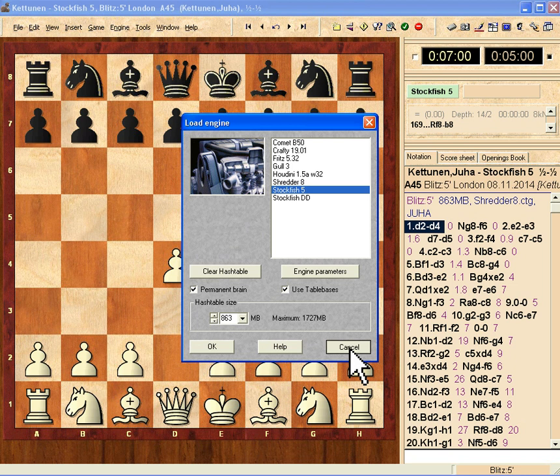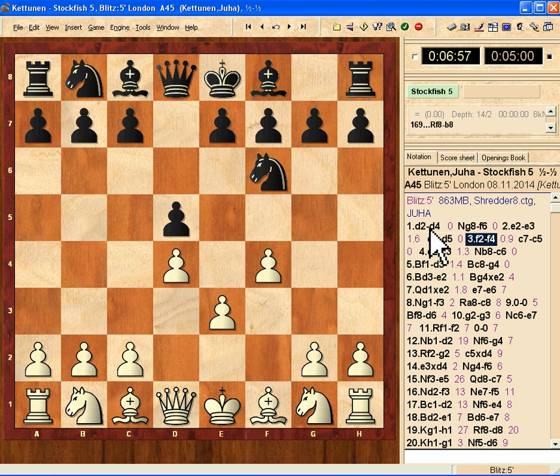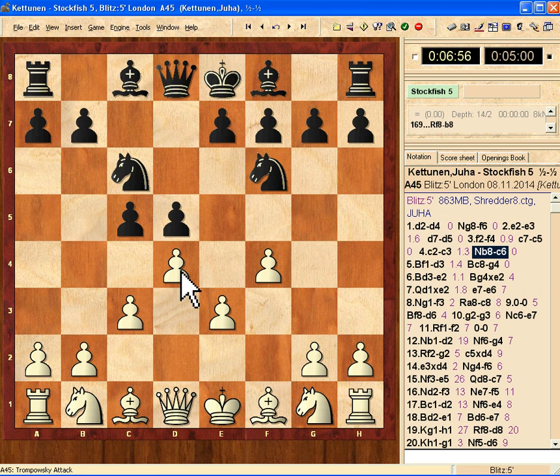Okay, let's start. I start with D4 and the computer is following the book pretty much here. Now I'm pushing F4 to take control of the center and making a wall there. I want to protect this pawn so that the computer will not take it — I'm pushing this bishop so that the pawn would go forward.